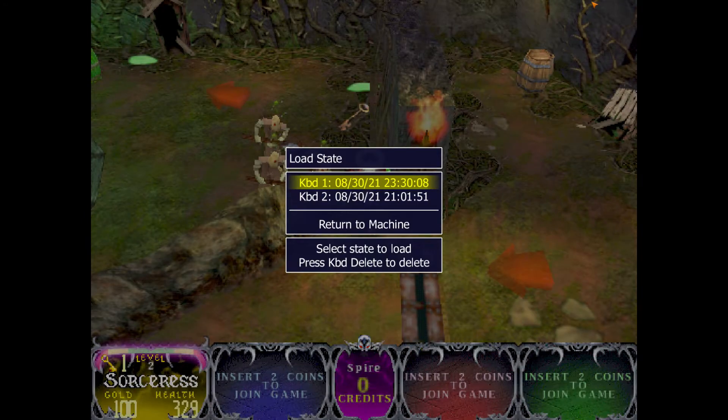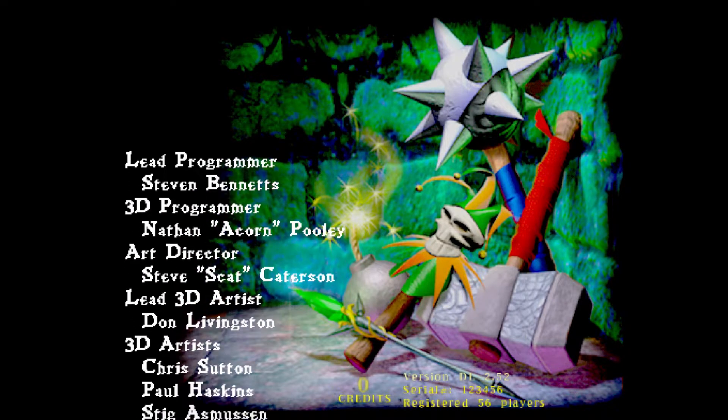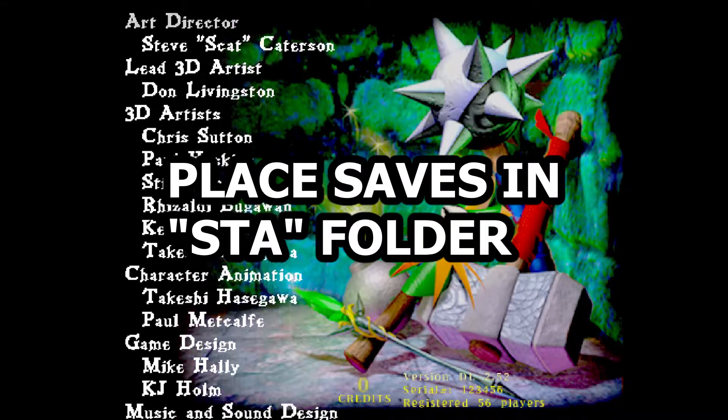The good news is that if you create a save state when it's working correctly, you can just load it to instantly get it working right. In the description I've provided a link to save states I've created that you can use — just dump them into the correct STA folder for the game you're playing.